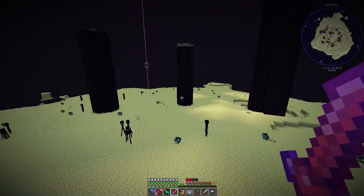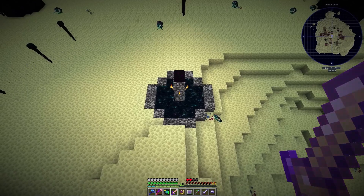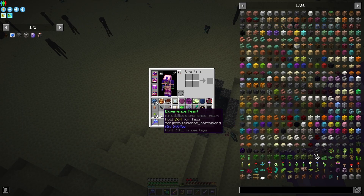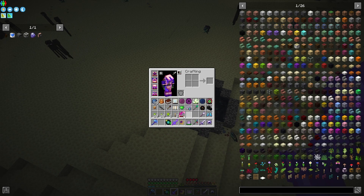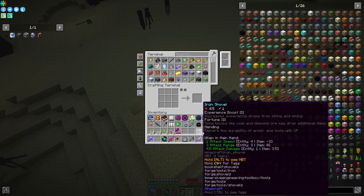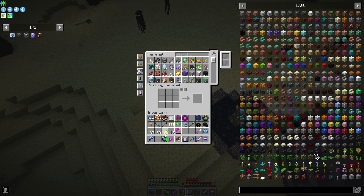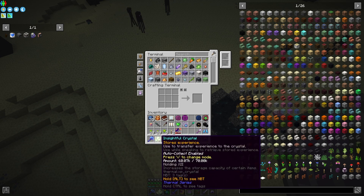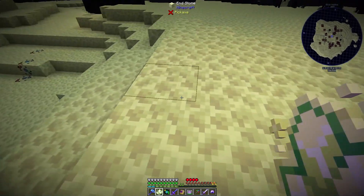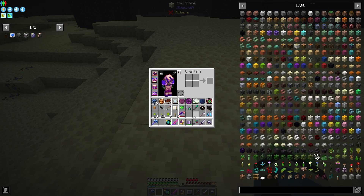Wow, that's trippy — it's moving with me. That is really trippy. That's pretty good. Oh wait — beheading gives me a dragon head! What the heck? And this just went into my insightful crystal. Okay, that's a thing. That's what I expected, but wow, there was a lot of experience in there.